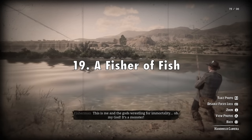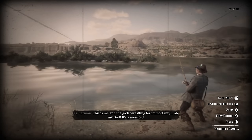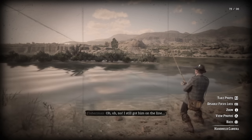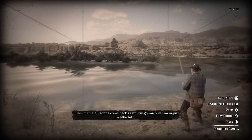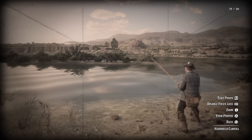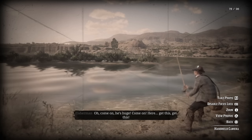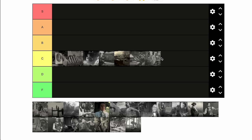In 19th place, Fisher of Fish. This one is pretty tedious — you have to catch all the legendary fish — but I think catching legendary fish is more interesting than a lot of the other tasks like collecting carcasses. Jeremy Gill eventually gets eaten by the giant catfish, which is kind of funny. The one thing I wish they allowed was actually catching the giant catfish after that. There's not really a big payoff, so I'm putting this at the very bottom of B tier.